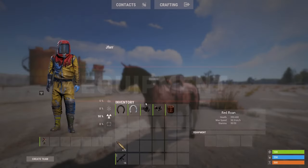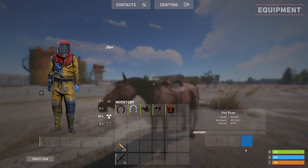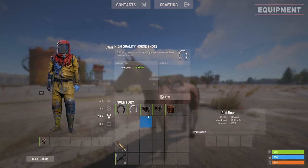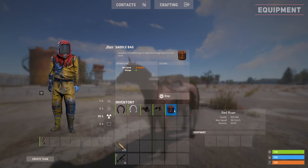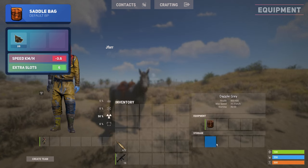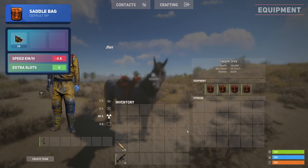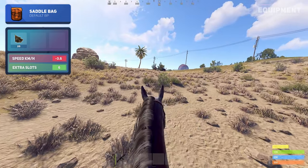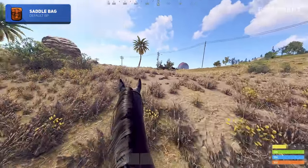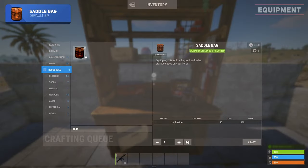When examining the horse you can find 4 equipment slots for crafted or found attachments to improve your horse's effectiveness, speed or protection. These include the basic horseshoe, high quality horseshoe, wooden horse armour, road sign horse armour and saddle bag. The saddle bag contains 6 extra slots to store resources and items, essentially acting as a moving chest. You can equip a maximum of 4 saddle bags to provide a total of 24 extra slots. However, each bag decreases the maximum speed by 3.6 kilometres per hour, so having multiple will make you an easy target. The saddle bag is a default blueprint and requires a level 1 workbench to craft.